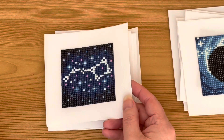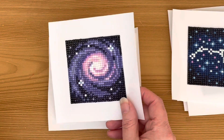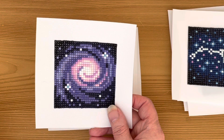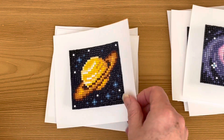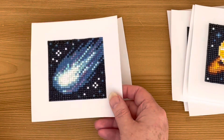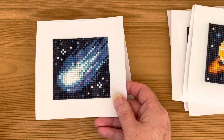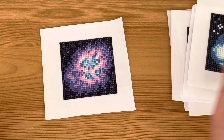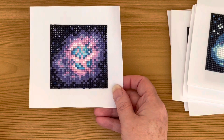This is Ursa Major constellation. This is the Milky Way - I like this one, I think this is my favorite. And Saturn with its rings. And that comet - when you look at it under the camera that comet looks really, really cool. And this is a supernova. These are awesome - so that was Space Set 1!